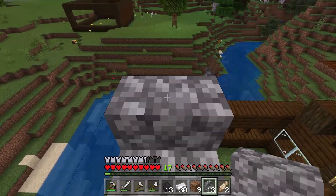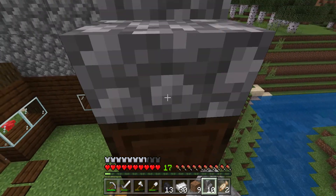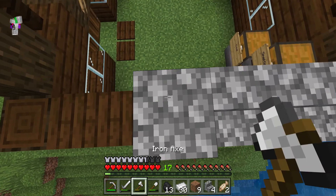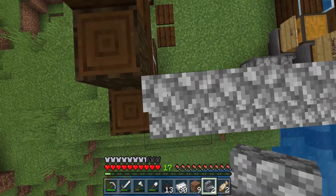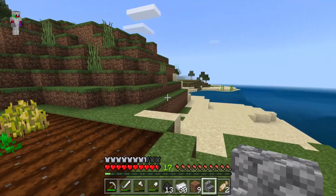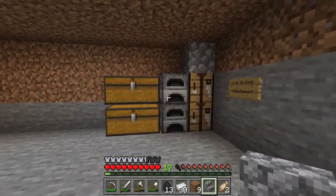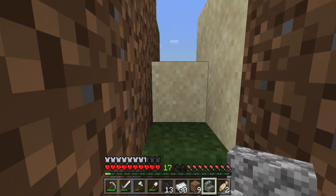I'm going for like a rustic look. We need more cobble. I can give you more wood - where'd the entrance go? Okay we'll take two stacks of that. Charlie, I can give you some wood, I have like two stacks maybe.